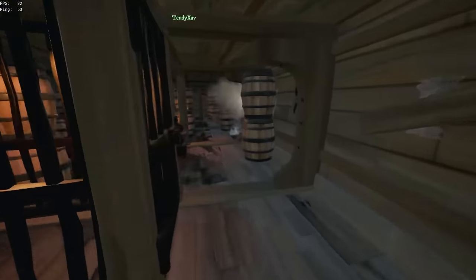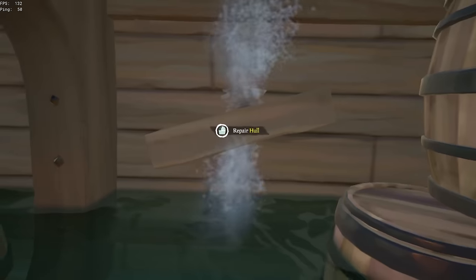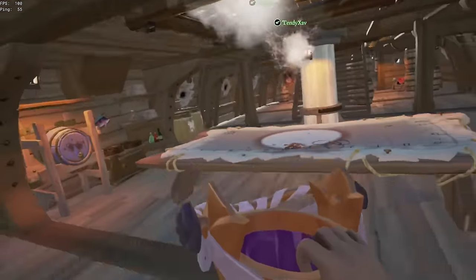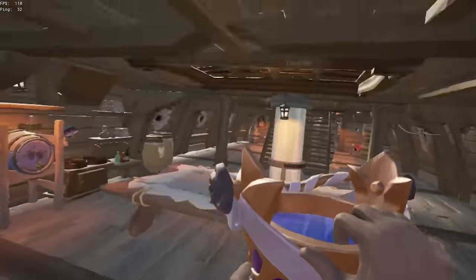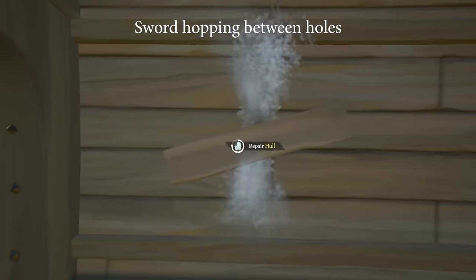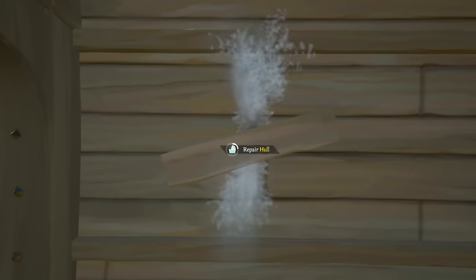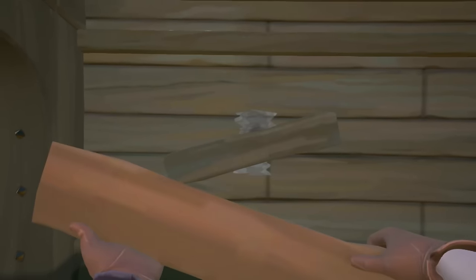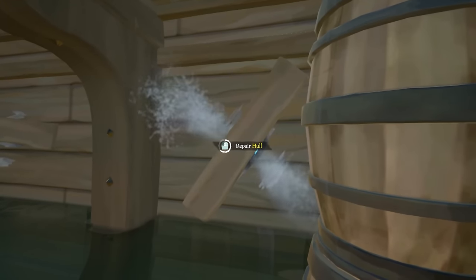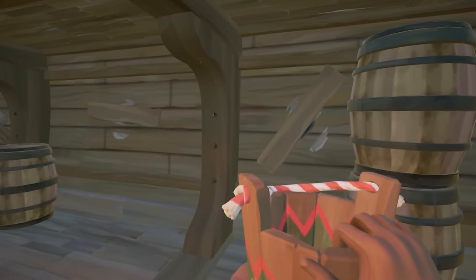The bilge needs to have a sword. When the bottom deck is full of water it's much faster to sword hop through it to get where you need to go. Because you have a sword, you can also repair holes slightly faster — repair a hole, pull out your sword, sword hop, pull out wood, and repeat. The series of inputs is: repair the hole, pull out your sword, sword hop, pull out wood, and repeat. You also need to have plank and bucket bound to something so you can instantly pull them out without going through the radial wheel — this is a requirement if you're going to be the bilge.